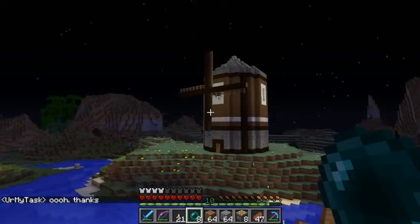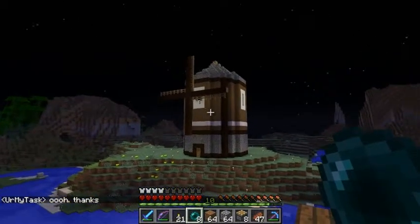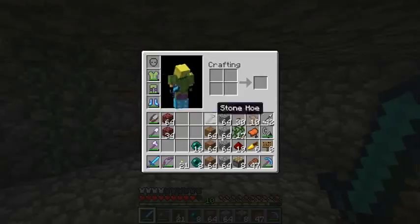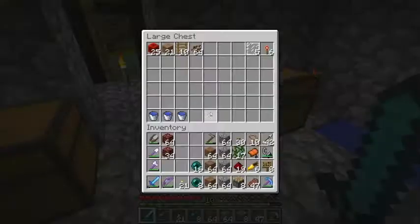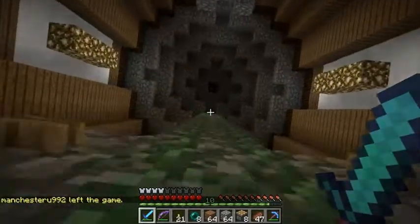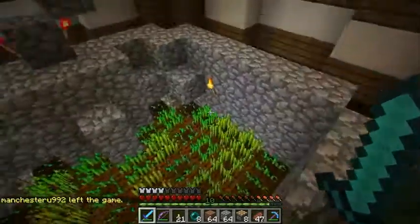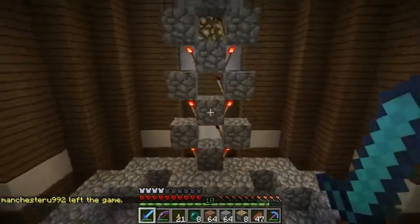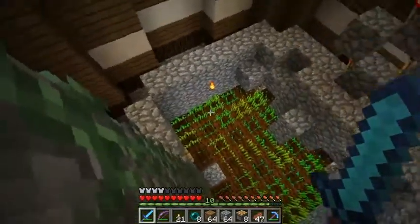Let's go back over here and get working on the wheat farm. I have pretty much everything I need for it in my inventory, but let's grab some seeds so I can plant as I go. I put that redstone in already — it's not very complicated, but I just wanted to make sure I didn't have to go back down to make more torches.